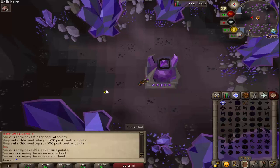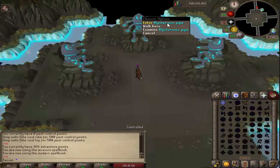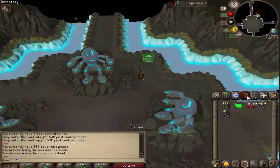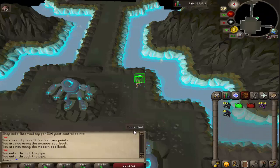I fixed this Cromulan mystery pipe here. You have to have 74 Agility, but if you're one of those people, you can now get to Alchemical Hydra much faster.